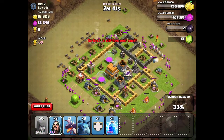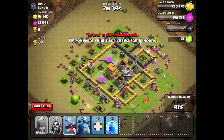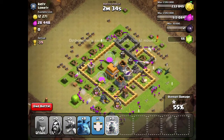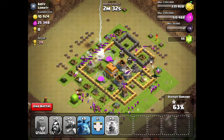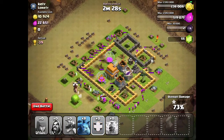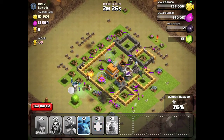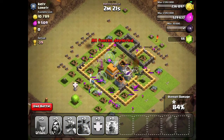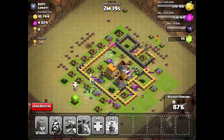All your troops will be back in your army camps just like they were before you started. It will kick you out of the app after the battle is done, and when you go back into the app all your troops will be there. It's just simply showing you what it would be like when you attack them.